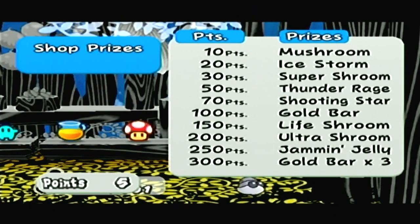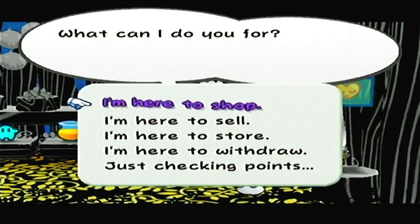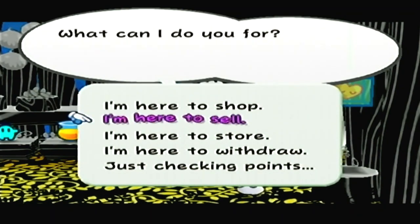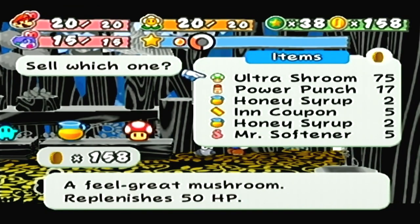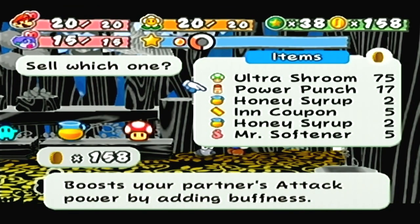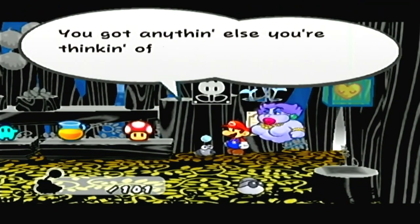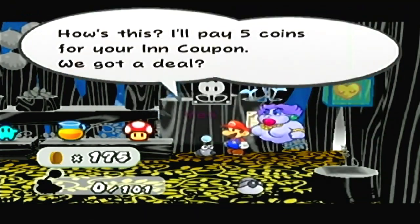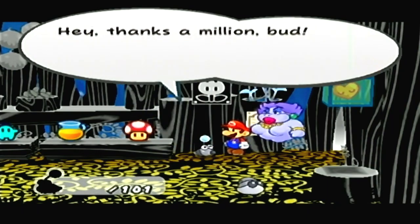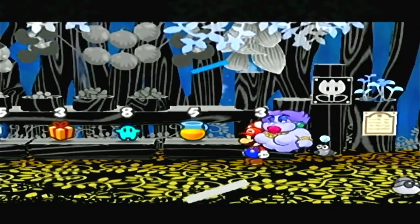I would absolutely love it if the crystal star was in here the whole time. I have an Ultra Shroom - that could help us out a lot. Let's sell this Power Punch - I'm not a buff guy, as I famously made clear. Probably can sell the inn coupon too; we can spot it for the inn no problem. Gotta free up some space, let's get a couple of mushrooms.